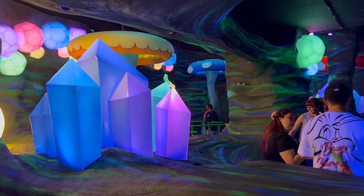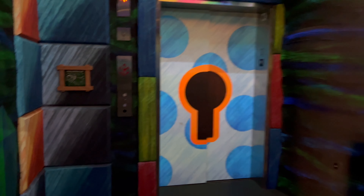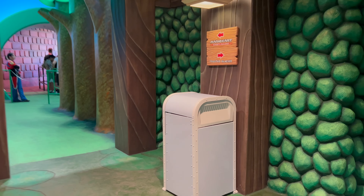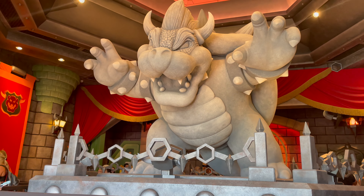Hi everyone, it's Justin and Sasha and we are at Universal Studios Hollywood. We are so excited to take you around Super Nintendo World as well as the rest of the park. We will try some food and treats at Jurassic Cafe and Three Broomsticks. Come with us on this adventure. Let's go!